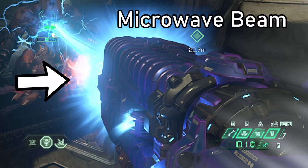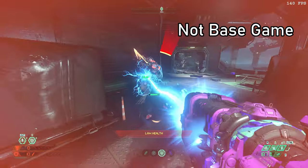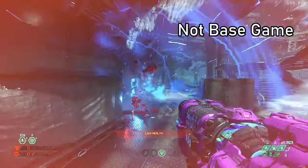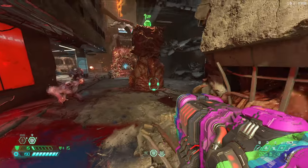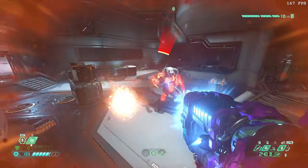This is the Microwave Beam, and contrary to popular belief, it's also in the base game as well as the DLC. I will shit you not. It's the other thing the Plasma Rifle can do besides the social distancing button, and after using it for a bit, it's really useful for stun locking.